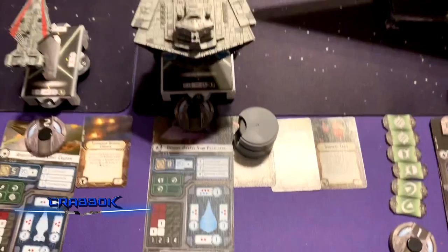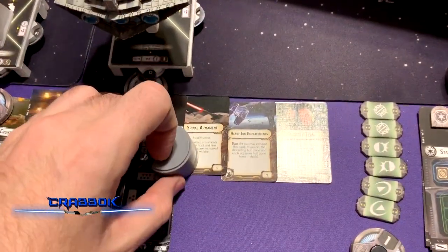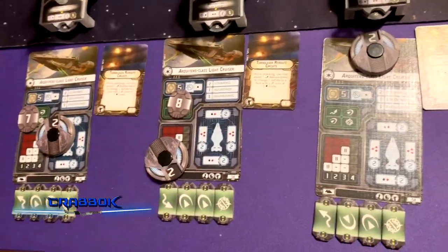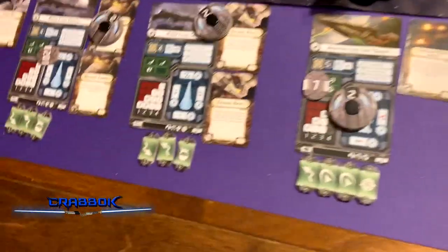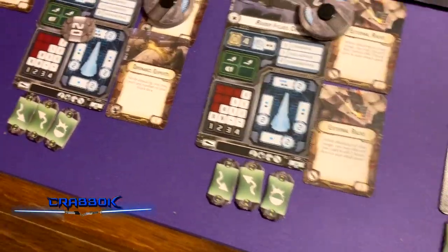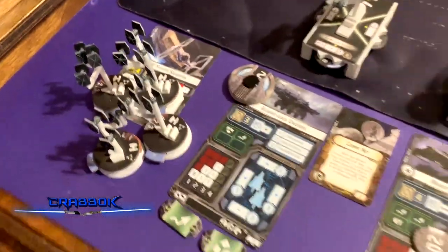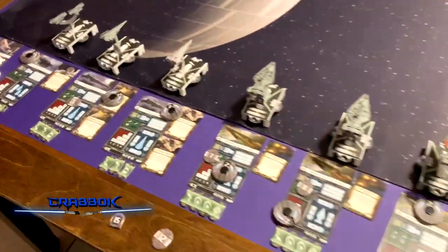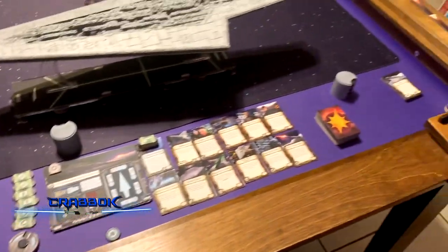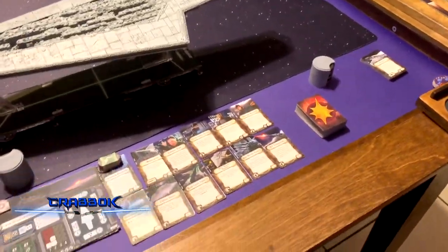My Victory has Spinal Armament, Heavy Ion Placements, and Gunnery Team. I've got three Arquitens with Turbolaser Reroute Circuits, two Raider 1-class Corvettes with External Racks and Ordnance Experts, a Gozanti with Comms Net, and four vanilla TIE Fighters. That is my build. We're using the new gaming table that you guys helped me win — even though it's not the best table in the world, it definitely works for Armada. Big thank you to you guys as well.